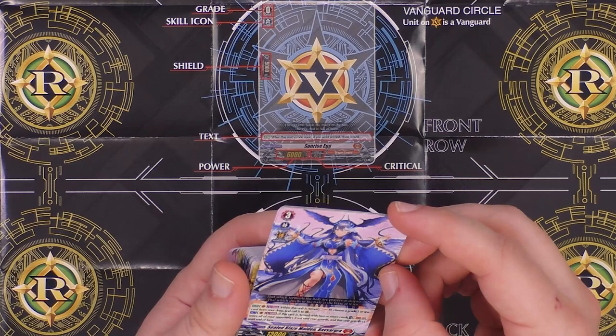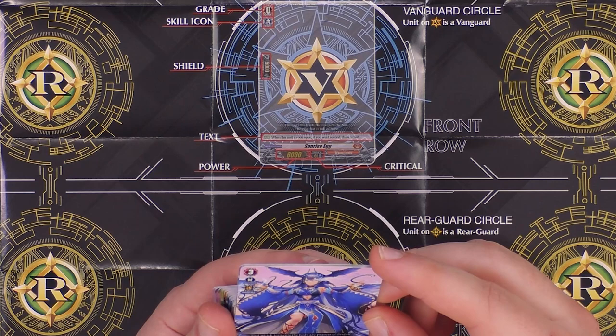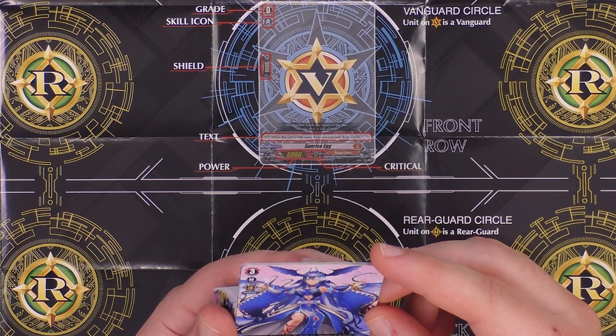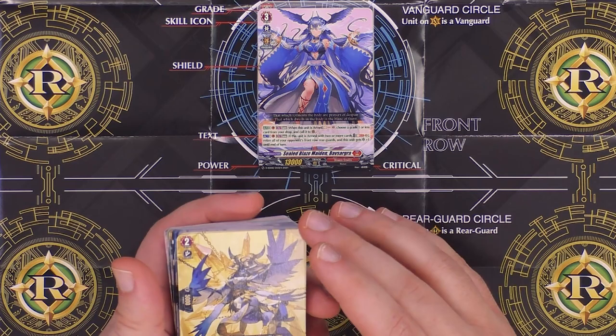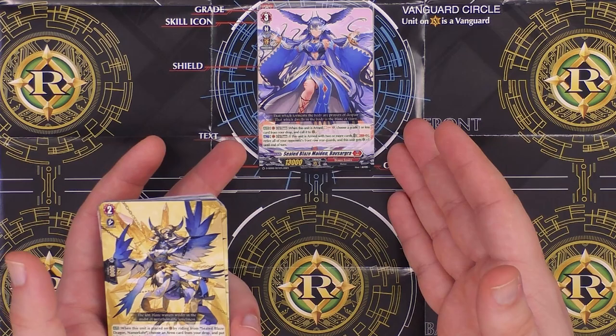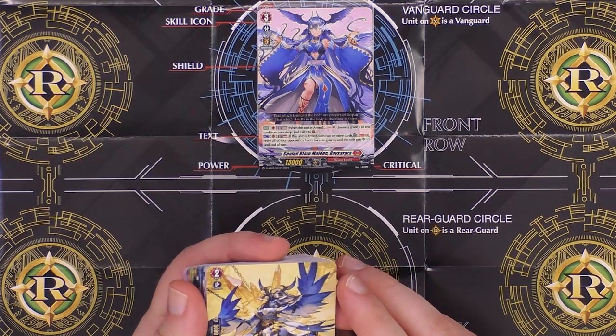We should actually read what she does. This is the new mechanic — I believe it's Arms. When this unit is armed, choose a grade one or less card from your drop and call it back. If it has two arms, retire all of your opponent's front row rear guards and this unit gets more strength. Arms is going to be your equipment, so to speak — it seems like you can attach other creatures to become arms. The idea is obviously she wants to carry as many weapons into battle — it either brings stuff back or takes out your opponent's stuff.